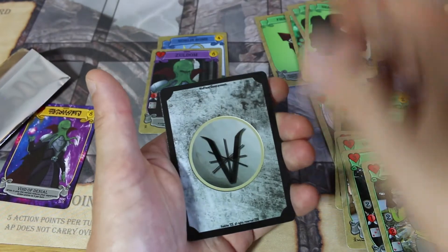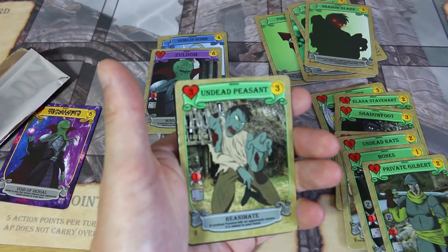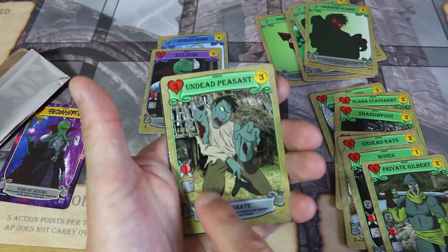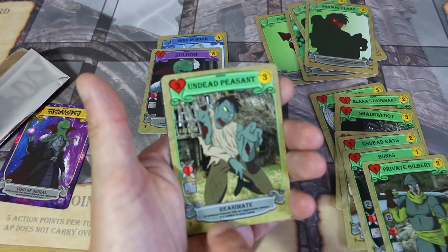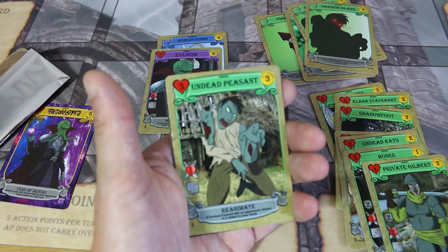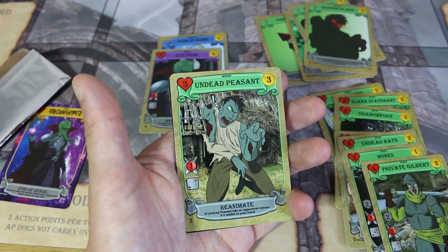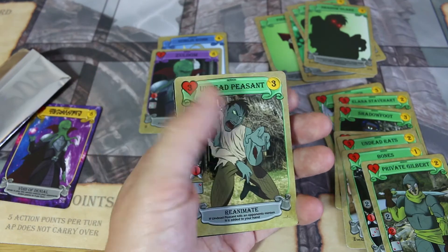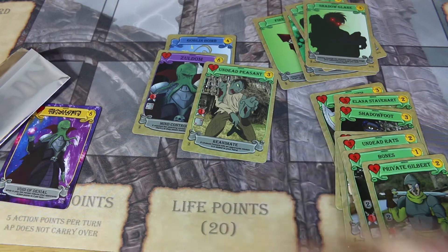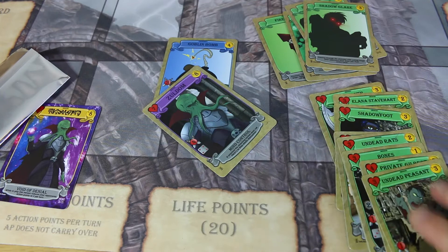We have the Undead Peasant: 3 cost, 3 HP, 1 attack on the dice — very low attack. Its ability is Reanimate: if Undead Peasant kills an opponent's minion, add it to your hand. That's why the cost is quite high and the attack is low. Because if, for some fluke of a reason, the Undead Peasant kills Zuldom, then you get to add that card to your hand. Very good card.